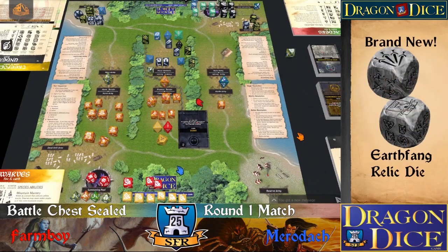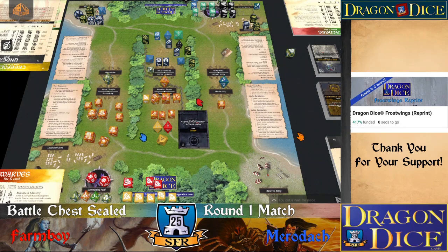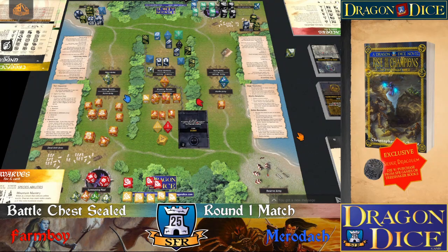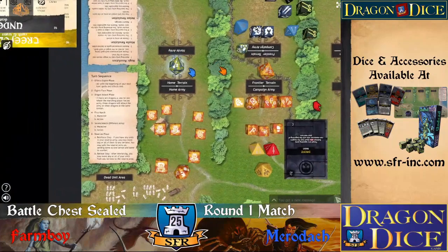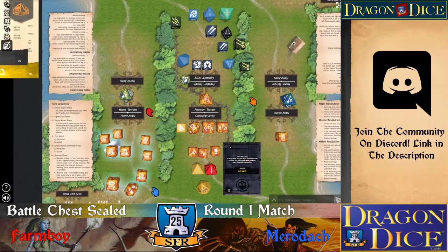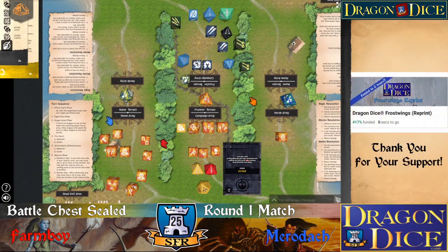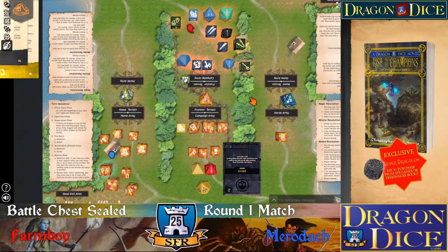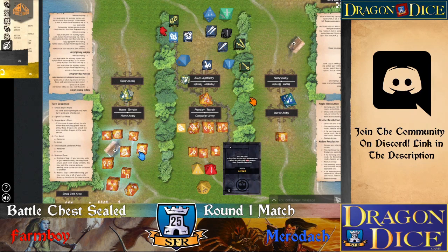It was 3 to bring in one of those. I think I want to do that. I did not really plan for succeeding any magic. And then I will maneuver the home terrain. I guess I'll shoot some arrows at your campaign army. 1, 2, 3, 4, 5, 6, 7, 8 then. Looks like I'm taking 4. I have to stack on top of that, so I'm taking 3.